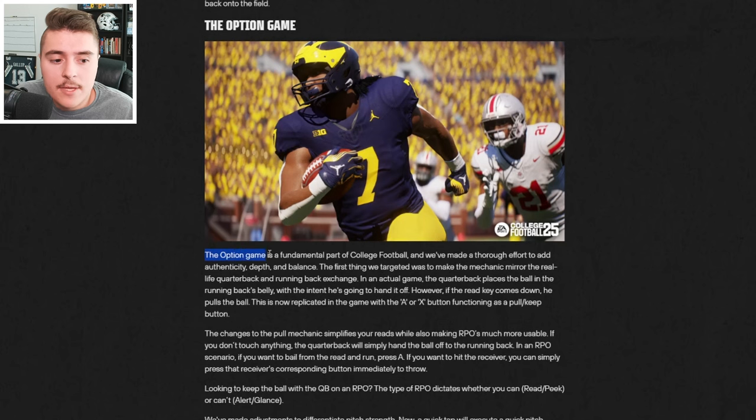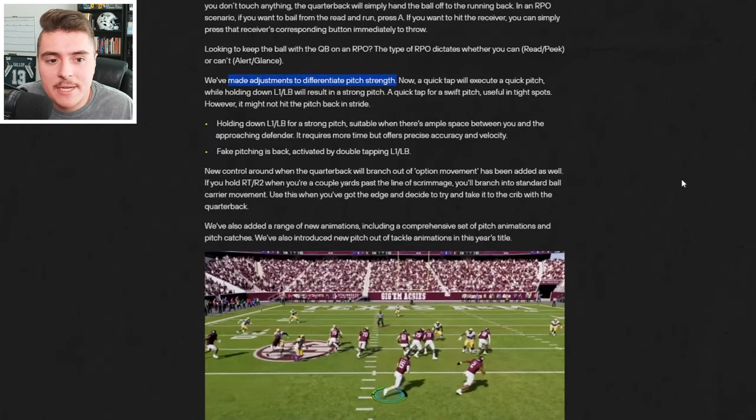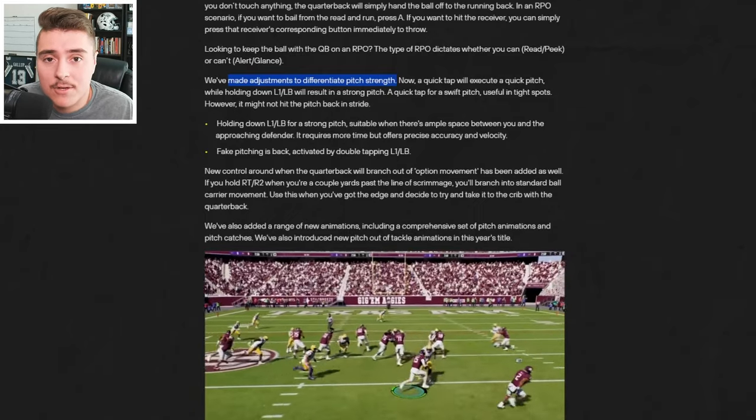The option game is a huge part of college football, and it was apparent in NCAA 14. The biggest difference in the new game is the adjustments to pitch strength — now in RPOs and options, you can execute a quick pitch or a strong pitch, depending on how long you hold the button down.